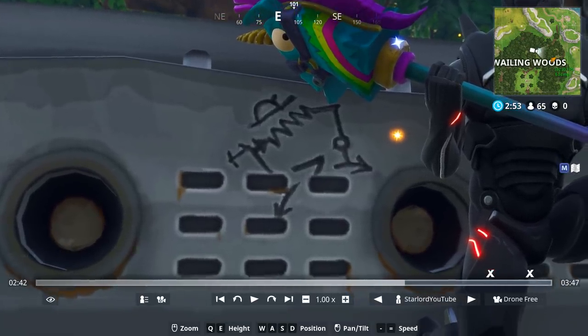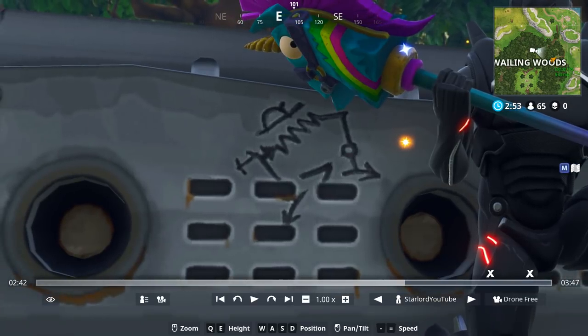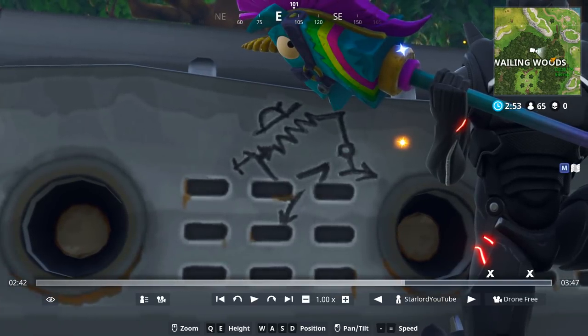Because if you remember, the meteorite crash site never used to look the way it does now. A week ago it looked a little bit different and now it's being kind of closed over a little bit more. It's more secretive and they're kind of making a few updates here and there every week. And with this new update this week, we actually found this weird little underground bunker in Wailing Woods, and there was just no word about it. So it's absolutely incredible.